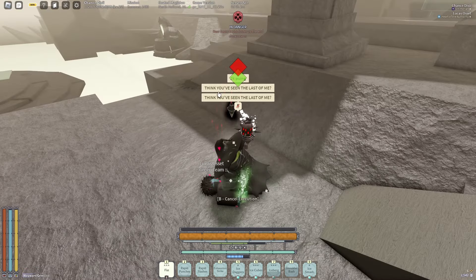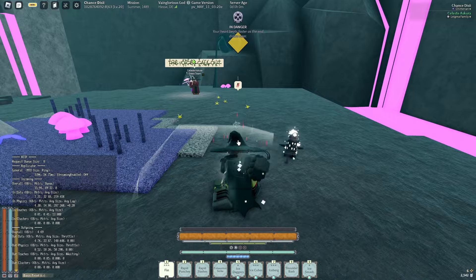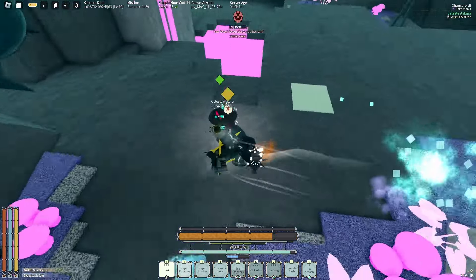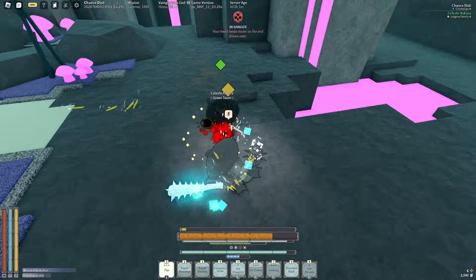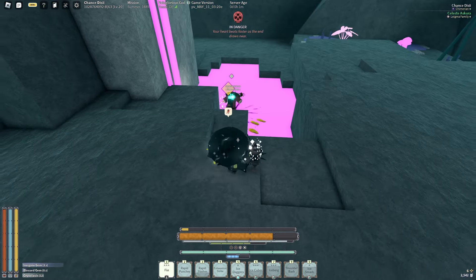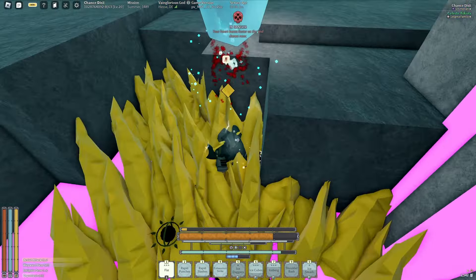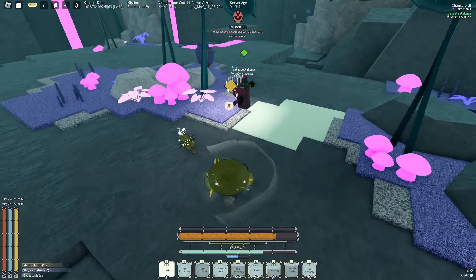Match number two — we're fighting iron sing cheese. Nice, combos with the spell are kind of crazy. We'll be able to showcase it a lot better if we weren't fighting some iron sing cheese build.